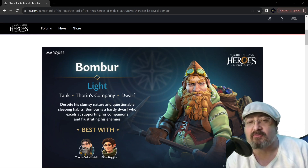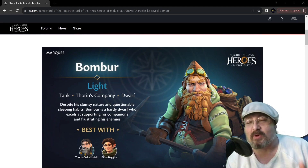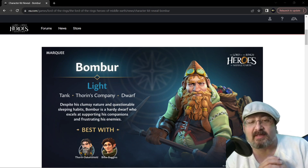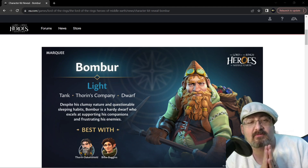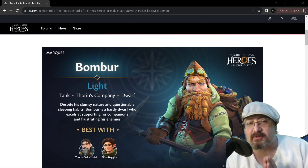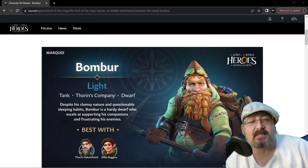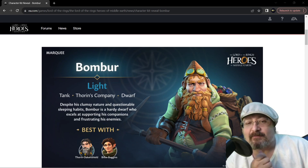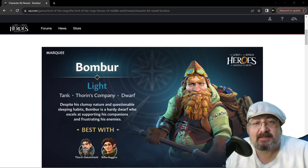So he is a tank of the group. Obviously, he's a dwarf and he's in Thorin's company. He works best with the dwarves from Thorin's company, plus the Hobbit — my favorite character, Bilbo Baggins, from the books. It says here: despite his clumsy nature and questionable sleeping habits, Bombur is a hardy dwarf who excels at supporting his companions and frustrating his enemies. Let's go ahead and look at this kit itself.